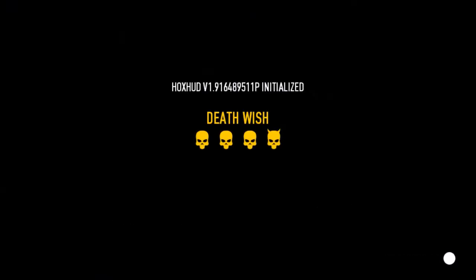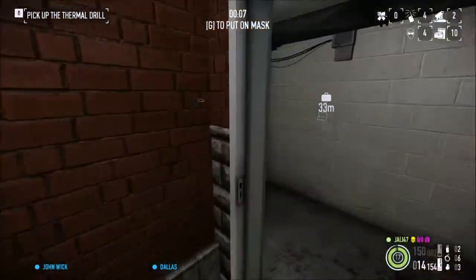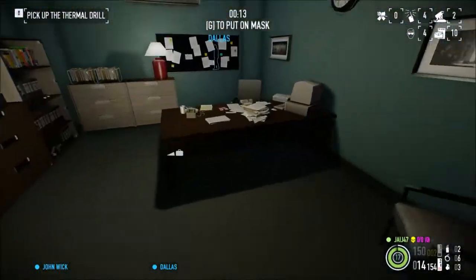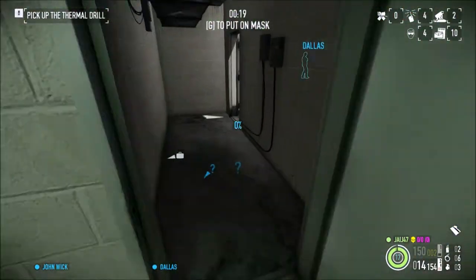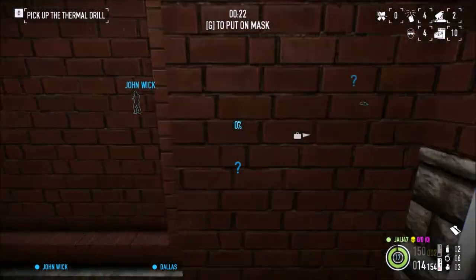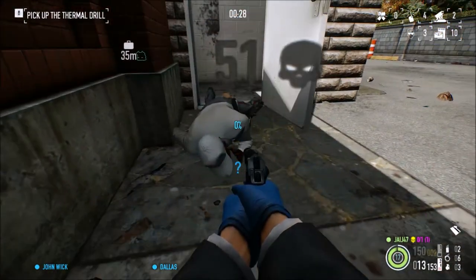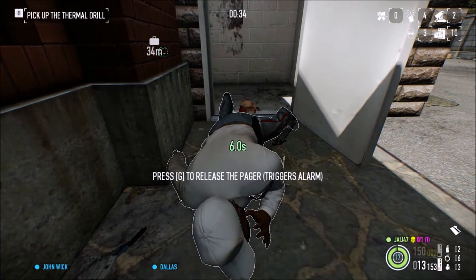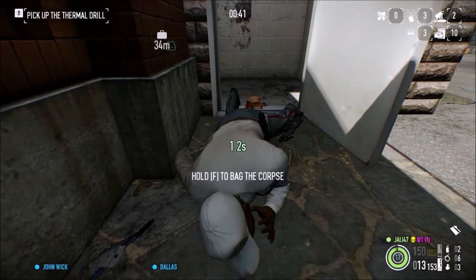First thing you're going to want to do is find the security room. The security room can be in one of two places: either at the bottom of the stairs at this door, or it could be behind the teller's office. I'm just gonna walk out here — mask up — but better kill that guard first. Normally all three guards are inside just walking around the place.